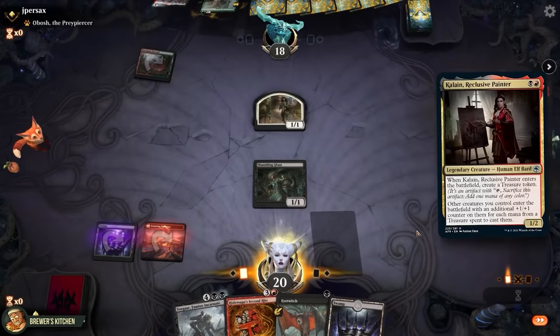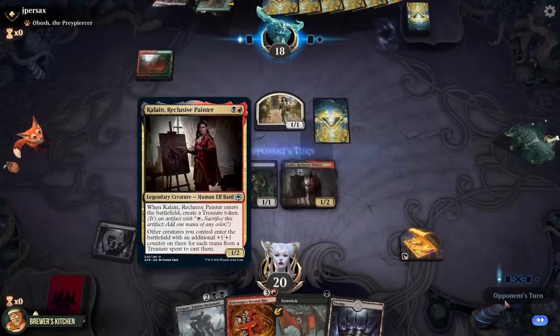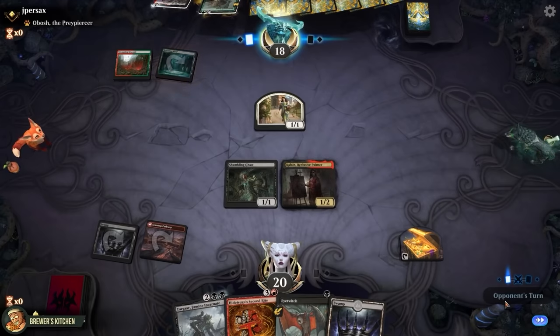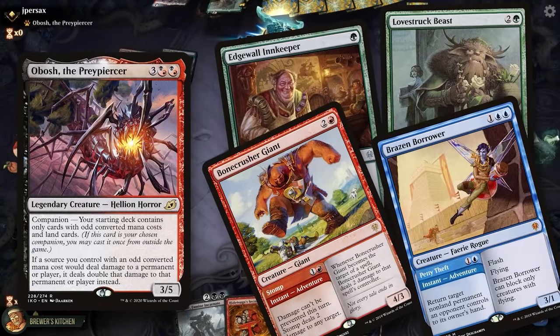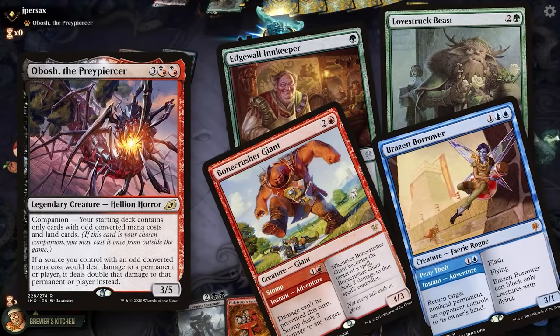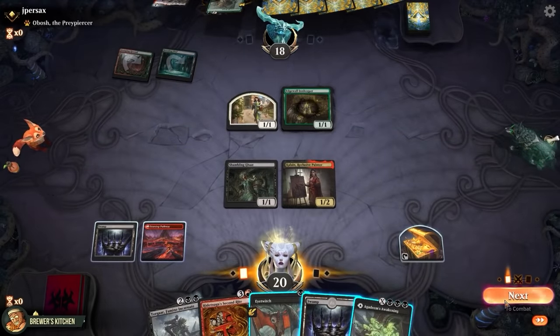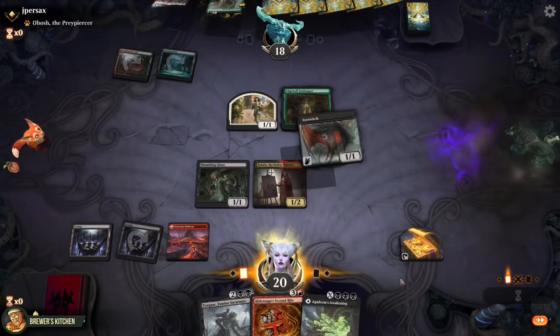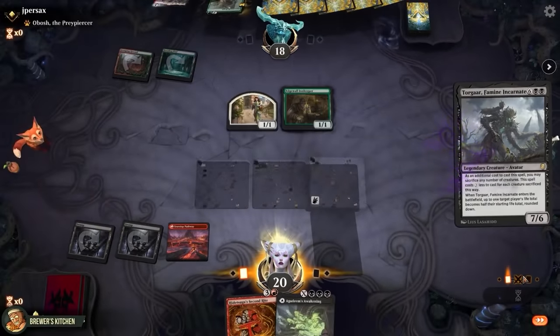Play a land, play Killian, Reclusive Painter — enters the battlefield, we create a treasure token, pass the turn. Opponent plays a Breeding Pool tapped and Edge Wall, an Innkeeper — so they are Adventures with Obosh. Makes sense, all the cool adventure creatures are odd-costed. That being said, I don't think they are ready for what we are about to do to them. Play a land, play an Eye Twitch, sacrifice our entire board to Torga, making it cost only 2 black mana.